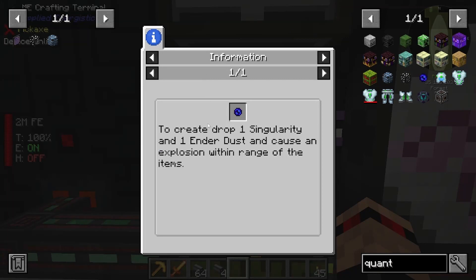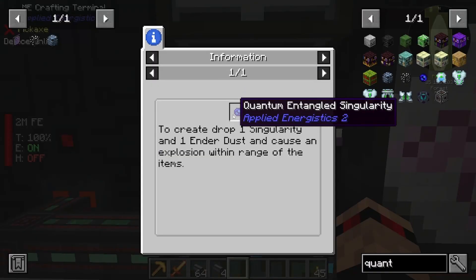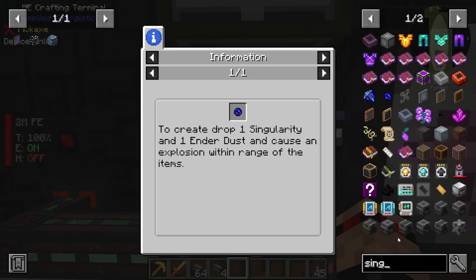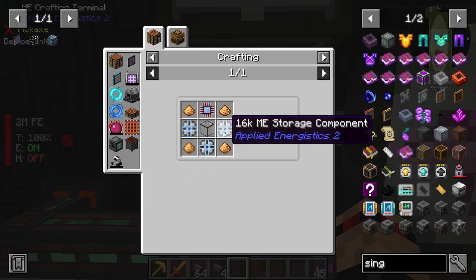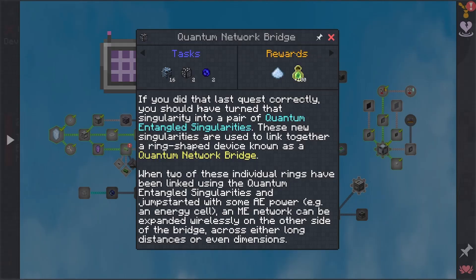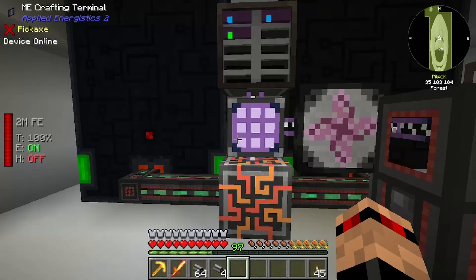Do you need a quantum entangled singularity? Create a singularity - oh, just a regular singularity, not a quantum entangled one. Or maybe it is. To create it, drop one singularity on one end of dust and cause an explosion within range of the items. One singularity sink - that's a singularity. So we do need to make one of these 64Ks, and I'll probably make a ton of singularities because there's a really cheat way of doing it with a sink.